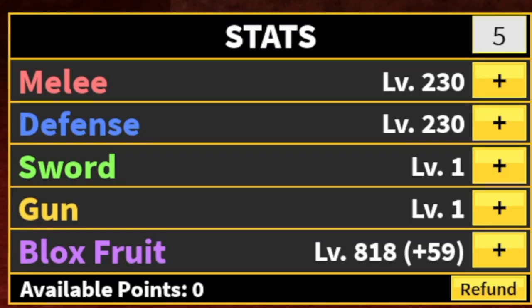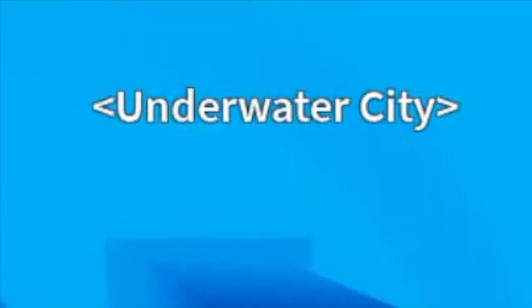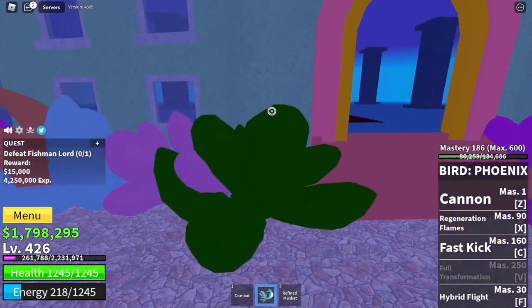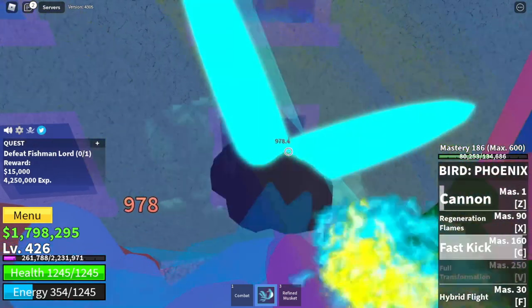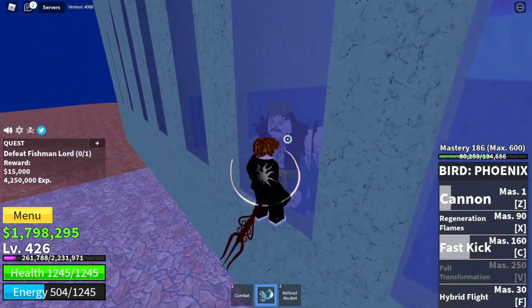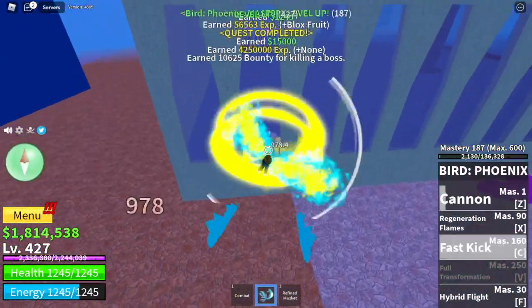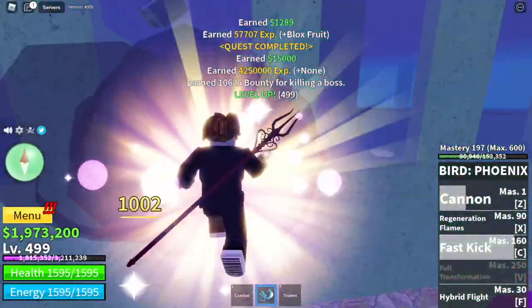Stat check: Melee/Defense 230, Block Fruits 818. Next area is the Underwater City. We're going to go straight to the boss — the Fishman Lord. Just lure him, then use the wall strat or window strat. He cannot damage you there, so take advantage of it. We're going to server hop until you reach level 500.